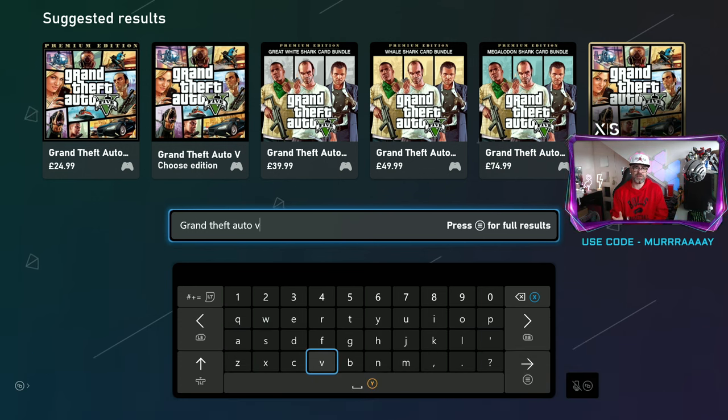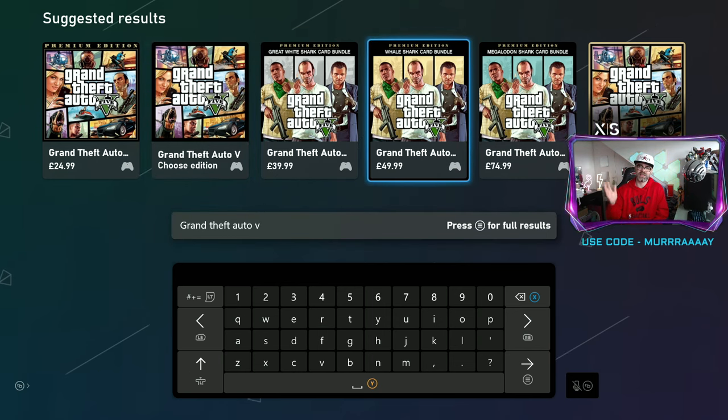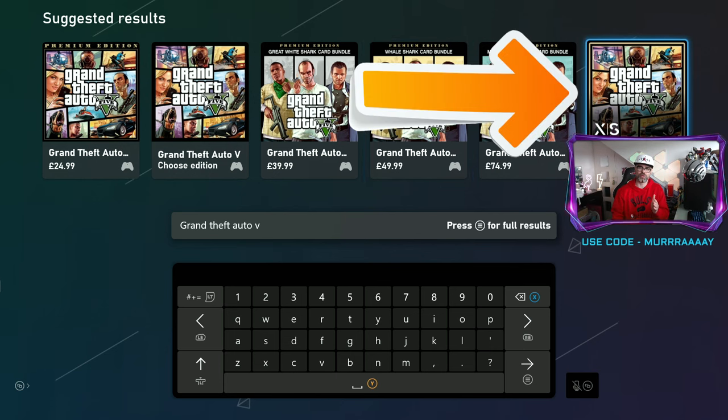As you can see, there are loads of different versions. When you go into the normal one at the top and choose edition, the optimized version does not appear there. The one you want is Grand Theft Auto 5 optimized for Series X and Series S.